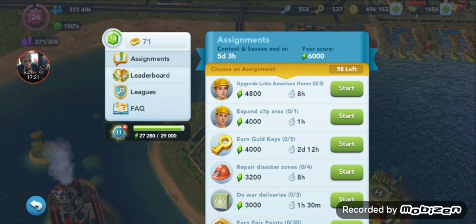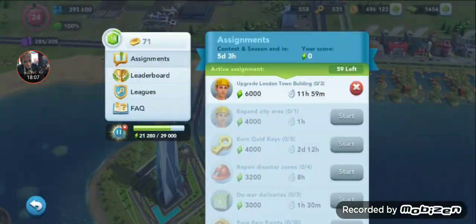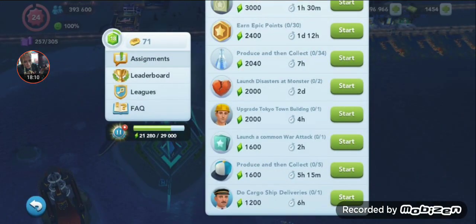The game is going to give you tasks at random — randomly awarded tasks based on task type and task value. So if you pay very close attention to his list and break it down by task type, he has: upgrade, expansion, keys, VU repair, war deliveries — five different categories. Then he's got factory production, epic project, war, monster, war attack, production, and cargo. He has a very well-rounded list of options. So if he were to cancel, it would be a pretty good bet he'd probably get another upgrade in the near future because they've given him so many other options.